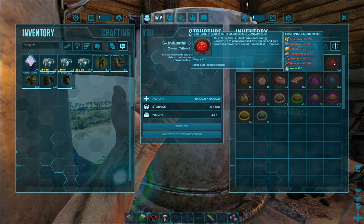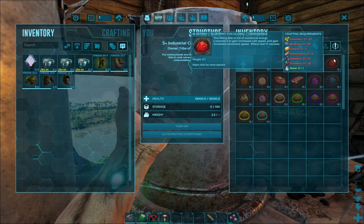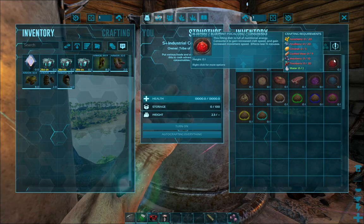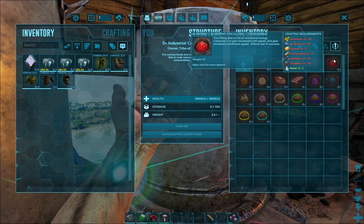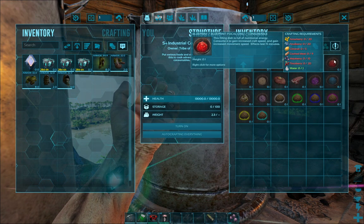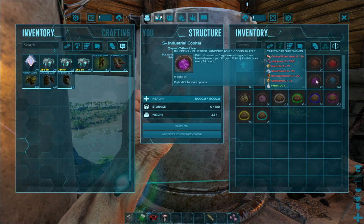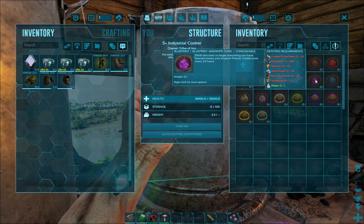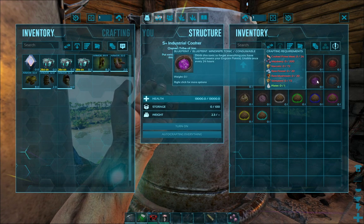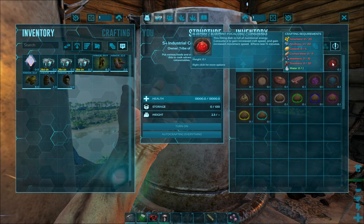Once you get an industrial cooker, take a Mind Wipe Tonic — which we're about to discuss — pump all of your levels into crafting skill, eat a Focal Chili, and you will get so much XP. The Mind Wipe Tonic — you'll forget everything you've learned, and you can only use it once every 24 hours. But eat it, pump all your levels into crafting skill, eat one of these, and you'll get so much XP.